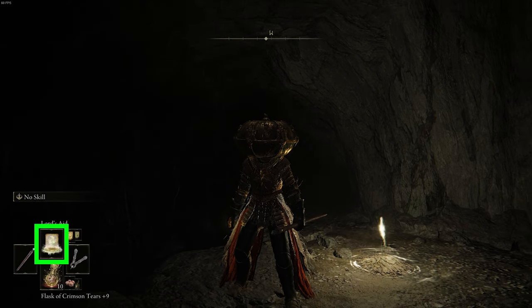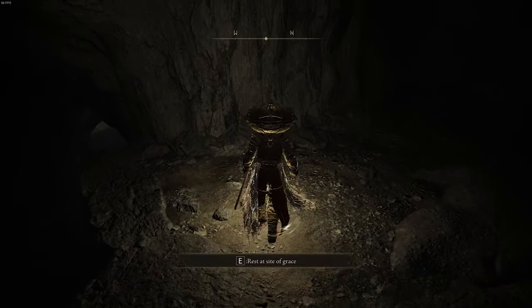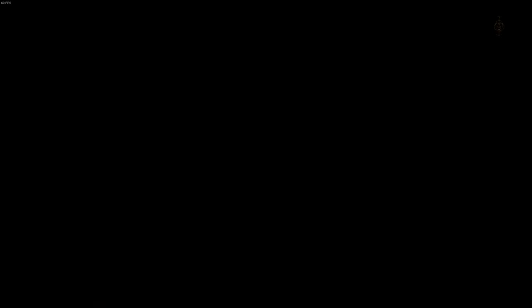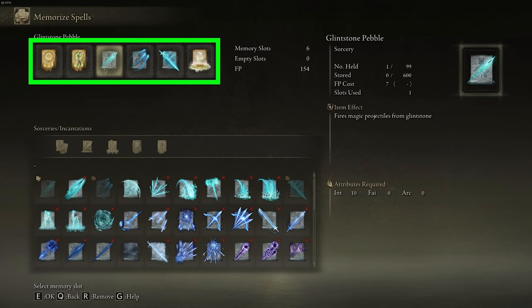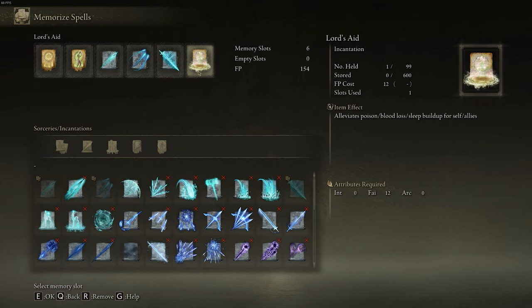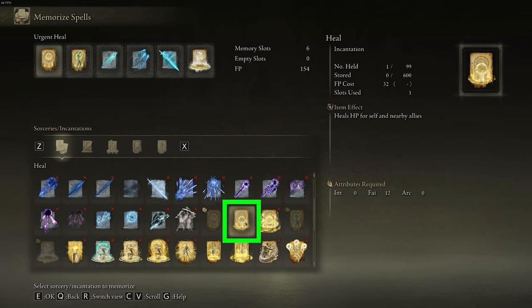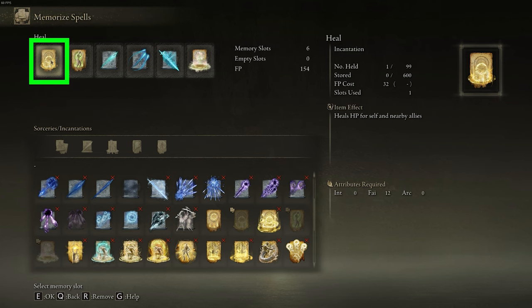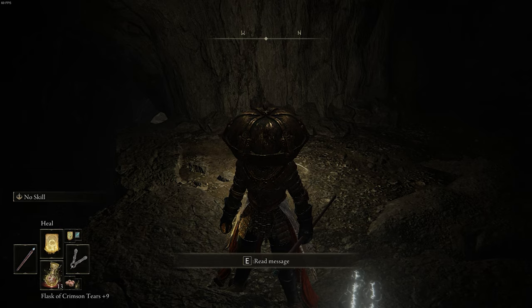The top quick item slot is for spells and incantations. If you want to switch any of these items, you need to visit a site of grace. Rest at the site of grace and then click on the memorize spell tab. On the top row, these are all the available slots you have to put a spell or an incantation in. So let's say I want to switch out this urgent heal — I'll select the first slot, then go to the bottom box where all the available spells and incantations are. Let's say I want to put in this heal ability. I'll select that, and now it's placed in that slot at the top. Then I'll go back and press the top arrow key to swap between my spells and incantations, and I'll land on that heal ability.